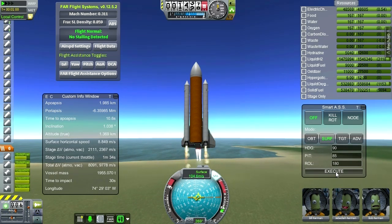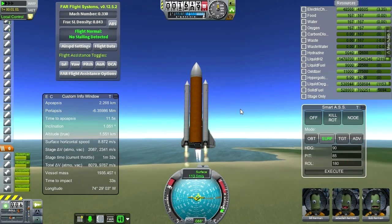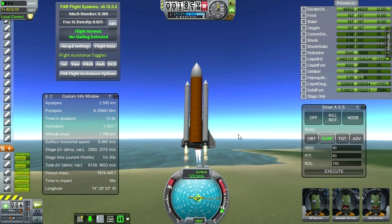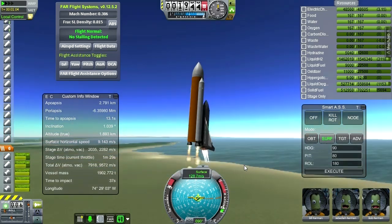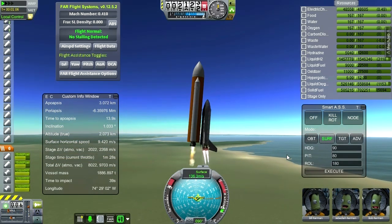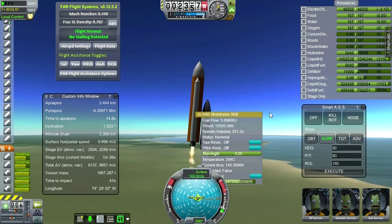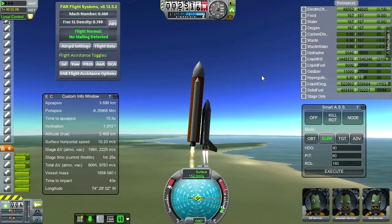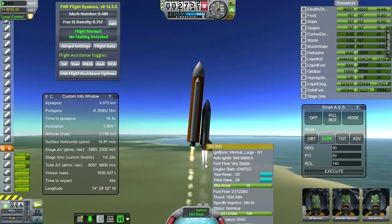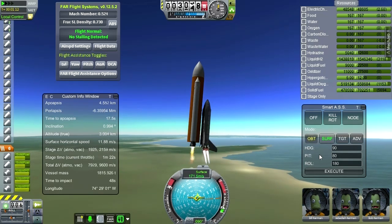All the engines are modified by the real engine pack — those are real shuttle engines, RS-25Ds, with all their wonderful efficiency. The SRBs also have their proper ISPs. I adjusted the tech level to make sure the SRBs have the correct ISP — you can see 251 right now, and it goes up to 268 at altitude. You can see the wonderful specific impulse on the RS-25Ds there.